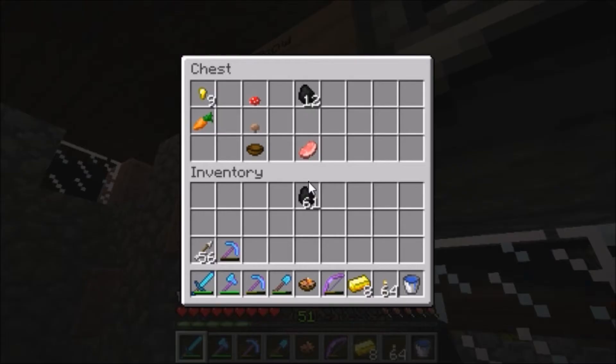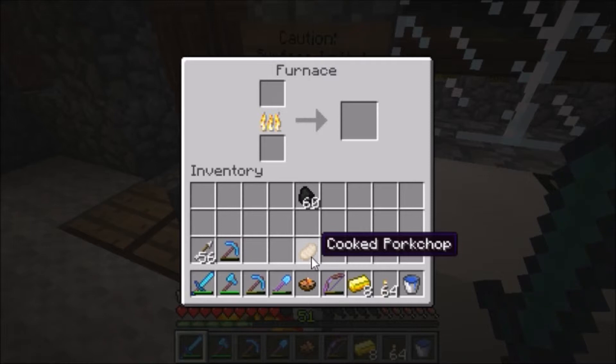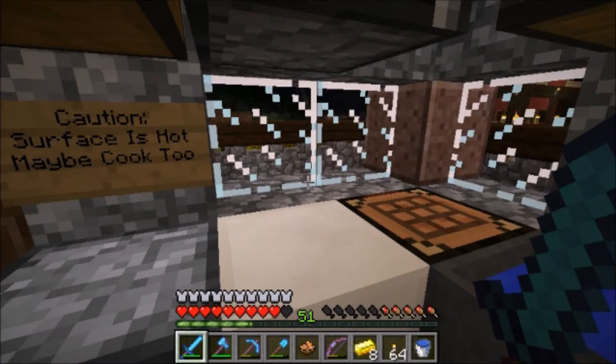Our next item is also not vegetarian or vegan friendly, but it is very filling — it's a pork chop. You take a raw pork chop, put it into the furnace, and you cook it. It's very simple. Pigs in general don't have a whole lot of extra uses, so this is really a good point to have them around for. A cooked pork chop will restore eight hunger points — just two less than our rabbit stew — but it will restore twelve-point-eight saturation points. So it's very filling; you eat pork chops and you'll really reduce the amount of time you spend being hungry.